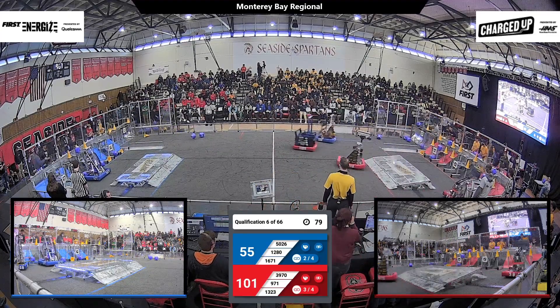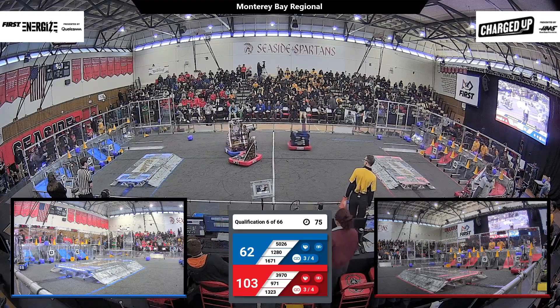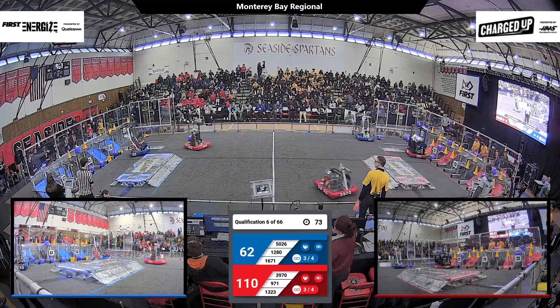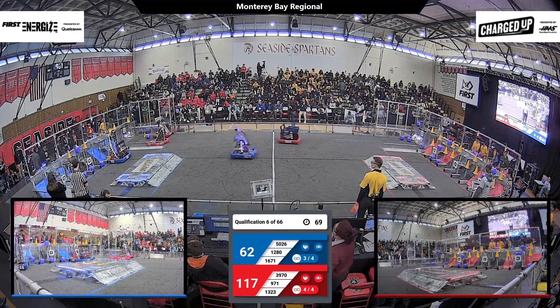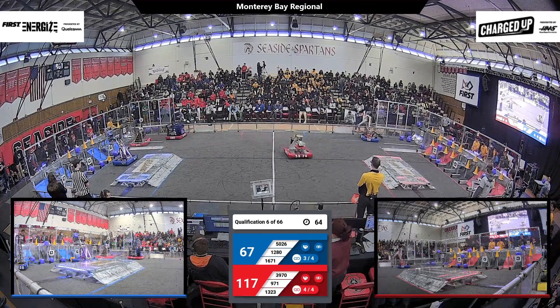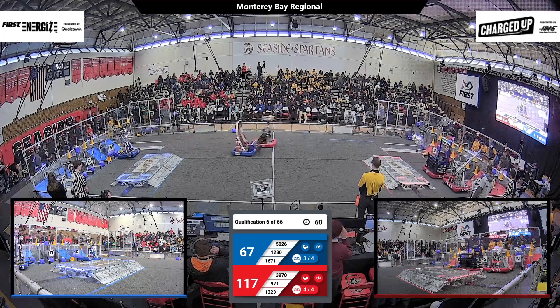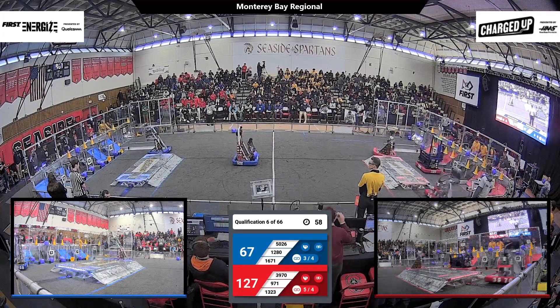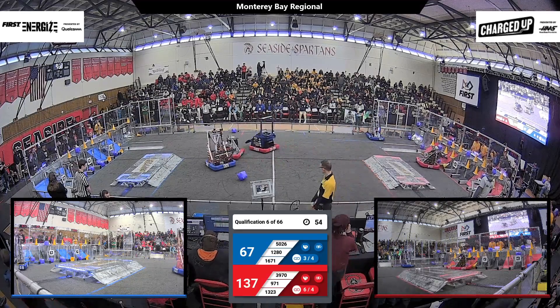We have just about 50 points separating the Alliances at this point. The Blue Alliance robots are trying to keep up that pace of scoring, and it is nothing to shake a stick at. Iron Panthers is placing a cone in the upper row, and Pecan and Birdbrains are racing up and over their charging station trying to place a cube in the upper row as well. However, with a minute left to go, Red Alliance is handily hanging on to that lead.